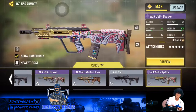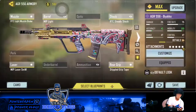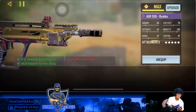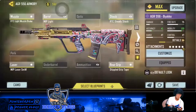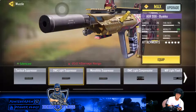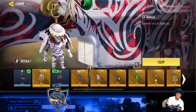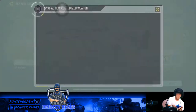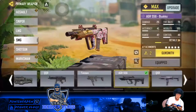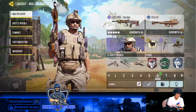Five attachments confirmed — one, two, three, four, five. Stock, rear grip, laser, barrel — checking the mobility. Suppressor, oh this one is good — compensator. Then we're gonna customize it with the charm they gave me. Okay, so we're gonna use the AGR 556, equip it, and use the FHJ Beetle as well.